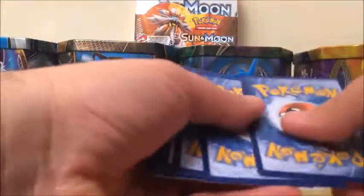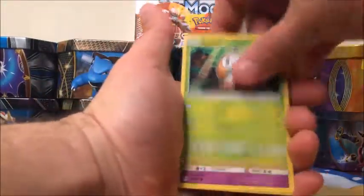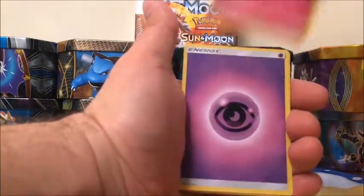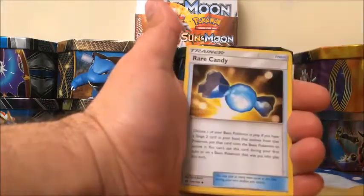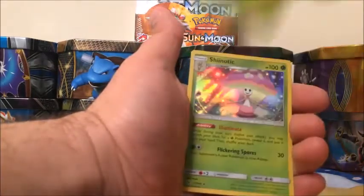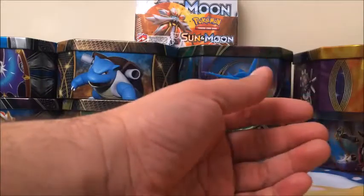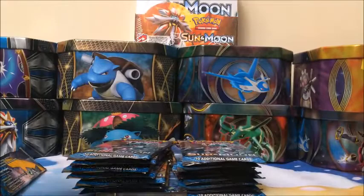Code card. Starting off with a Rowlet, Drowsy, Cutiefly, Makuhita, Snubbull, Psychic-type Energy, Herdier, Wishiwashi, Rare Candy, a Marowak which is a Rare Reverse, and a Shiinotic — sounds like an alcoholic beverage, doesn't it? Shiinotic.